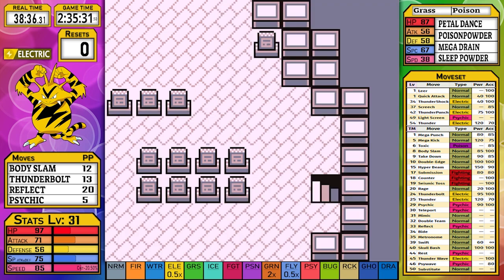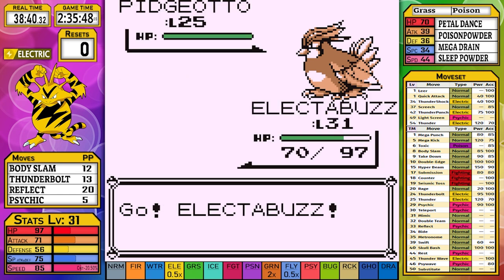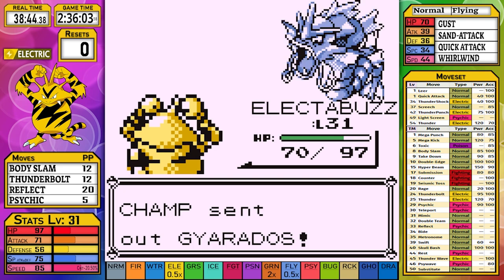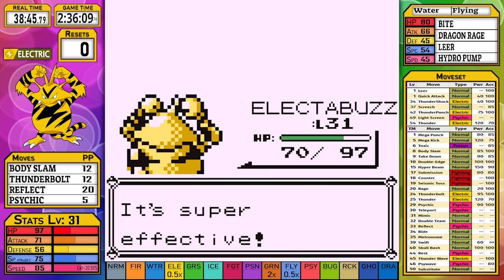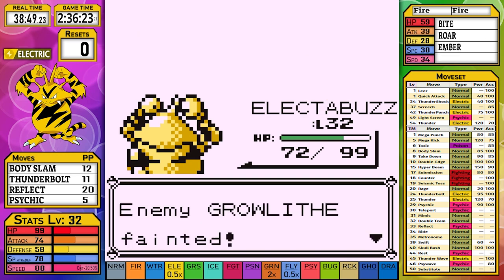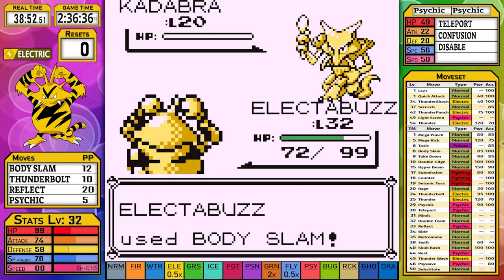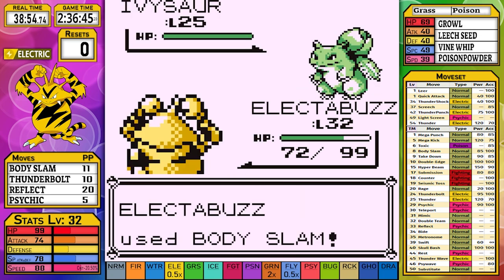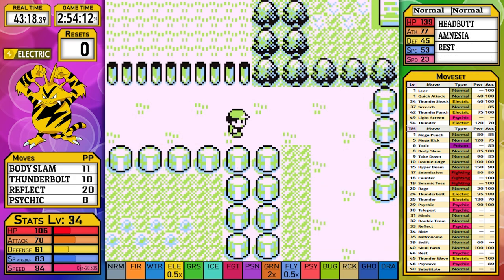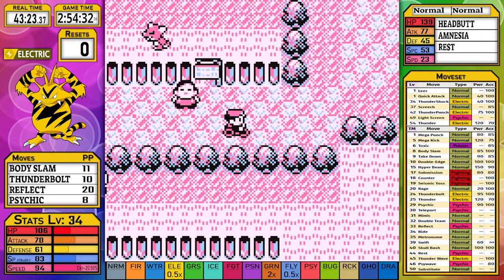Next we fly to Lavender Town for Champ 4. Pidgeotto goes down to a single Thunderbolt. Gyarados is also just a Thunderbolt. Growlithe gets a Thunderbolt too. Kadabra is still outsped and taken down by Body Slam. Ivysaur is last, and Body Slam still does the job, though I think I was saving Psychics for the Gastly encounters in the Tower.